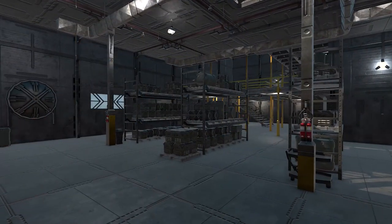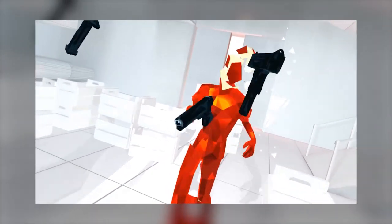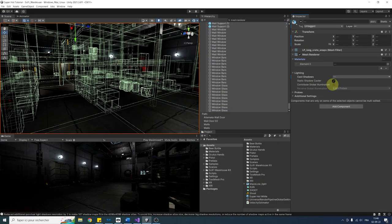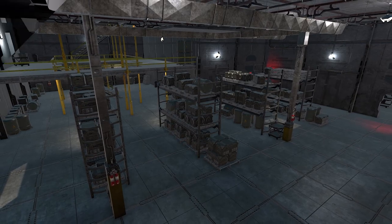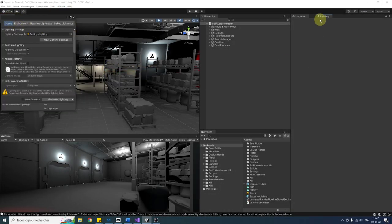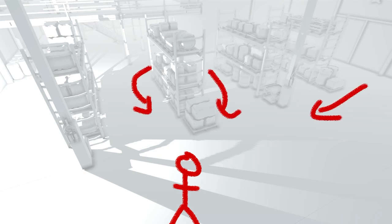I started downloading this free sci-fi warehouse pack, and to recreate the white and shadowy look of the game, I selected all of the 3D models of the scene and assigned them a white color material. But for some reason everything turned out great, so that's where I headed over to the Unity lighting settings and tweaked the environment lighting source. Perfect — I could already see the player over there fighting an enemy coming out behind the shelf.